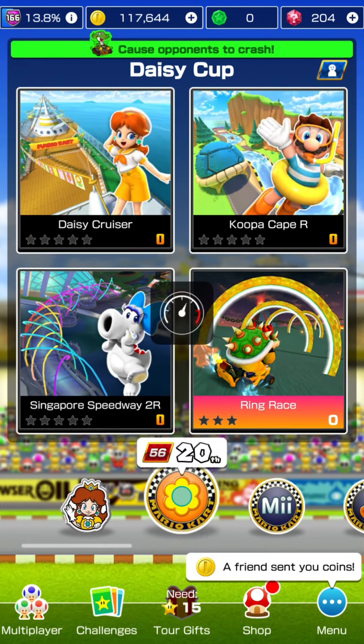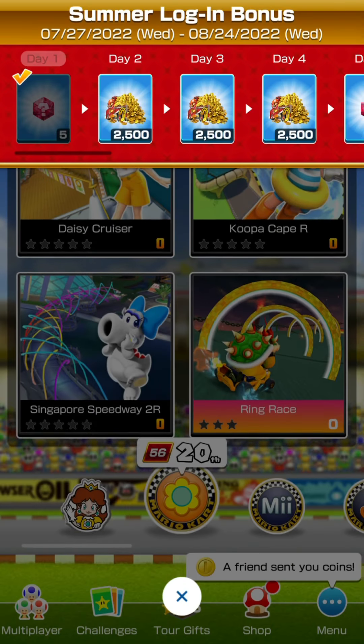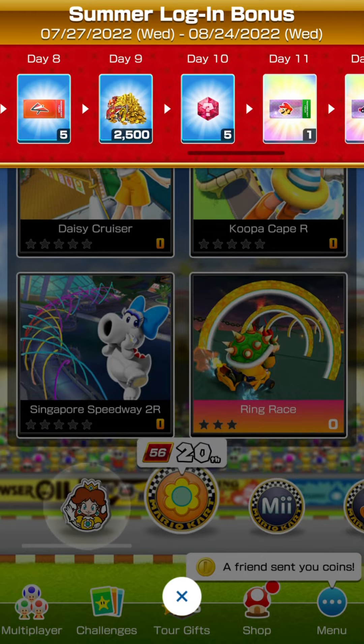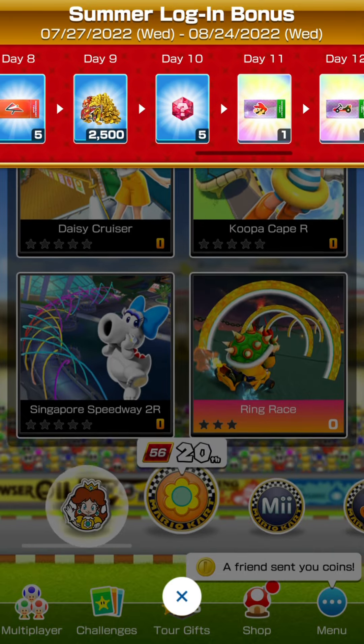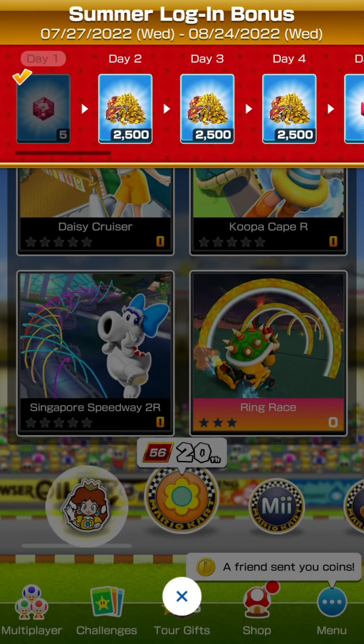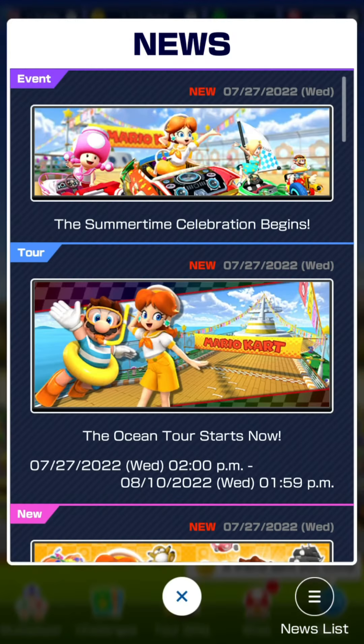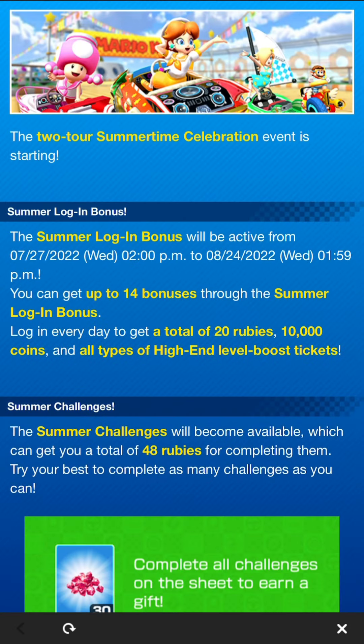There's also a summer login bonus. The first day gives 5 rubies, then coins, more rubies, and tickets until the final day which gives more coins, tickets, and rubies. Be sure to log in every day. The summer login bonus runs from today, July 27th, until August 24th, so next tour will also have the login bonus active. You can get up to 14 bonuses, totaling 20 rubies, 10,000 coins, and all types of high-end level boost tickets.